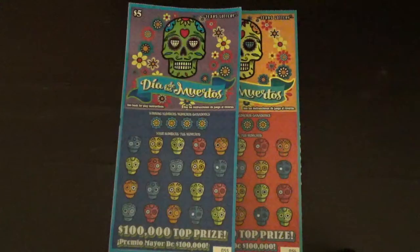First up we're going to play the Dia de los Muertos game. We have ticket numbers 55 and 56. We're looking for a matching number or a party hat symbol, which wins the prize instantly. There is a 2X multiplier in this game and the top prize is $100,000. The odds in this game are 1 in 3.52.